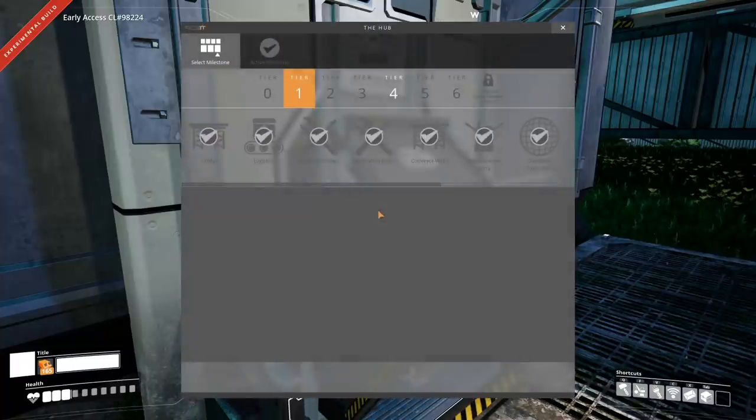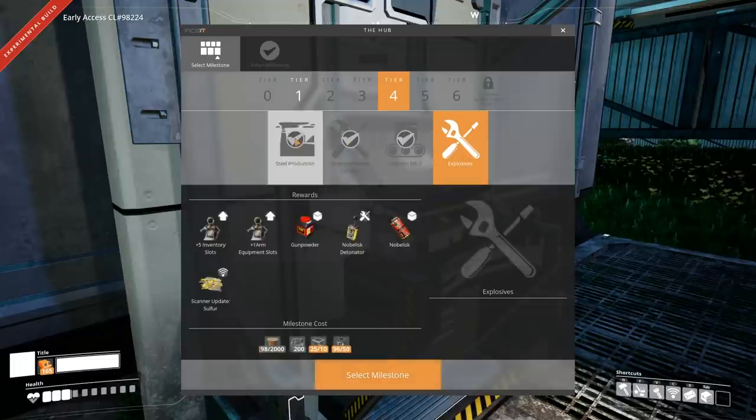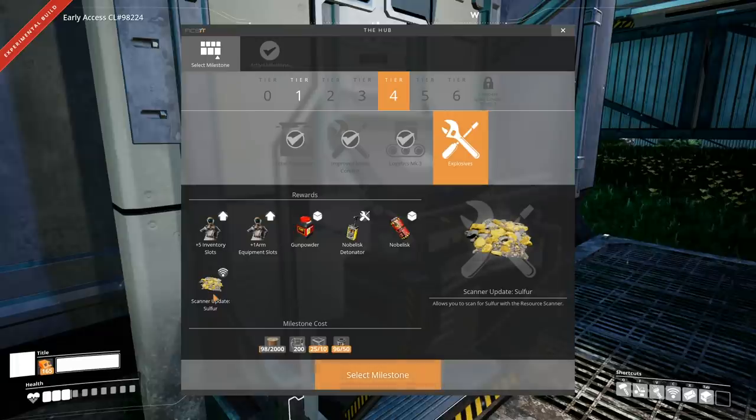As stated in the message, you can go into tier 4 now and click on Explosives. You have five inventory slots added, one arm equipment slot added, gunpowder, noblisk detonator, noblisk, and the sulfur scan update.